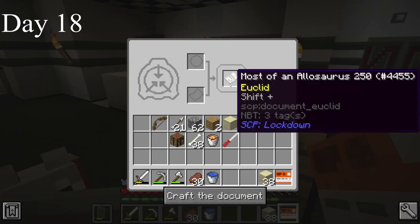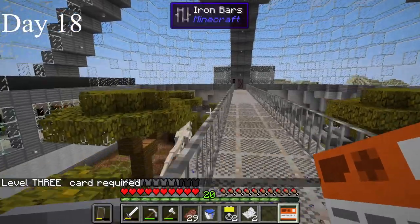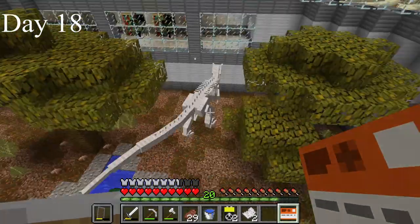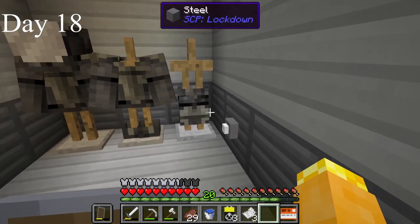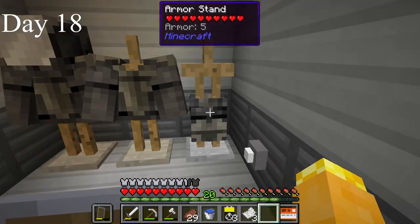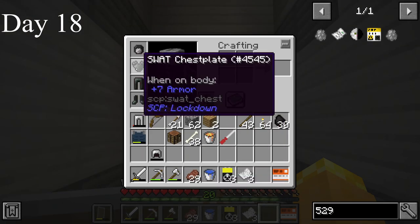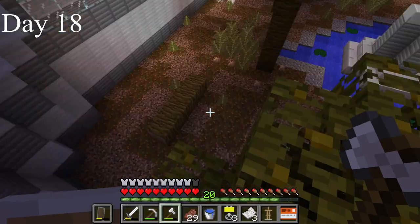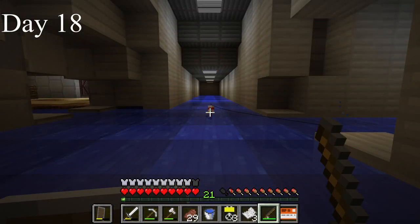I also learned that another SCP spawned in with the armor so I made that — SCP-250, most of an Allosaurus. It's dangerous and better than iron, though it takes multiple blocks of iron to craft, so finding it is still good. The chestplate is worse than the arrow-proof vest though. Some SCPs require fish, so I did a little fishing in the flooded portion of the facility.